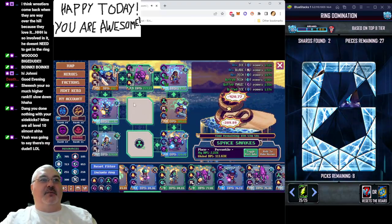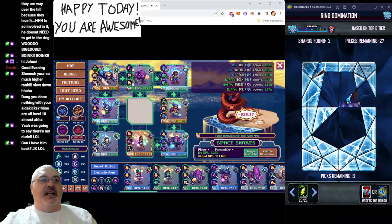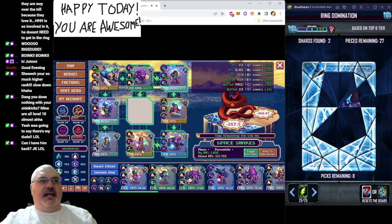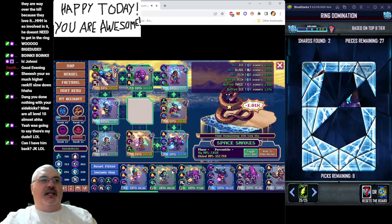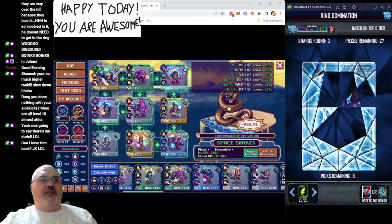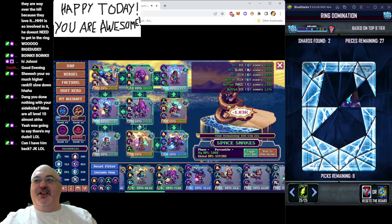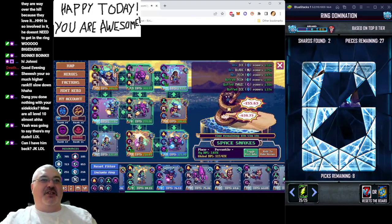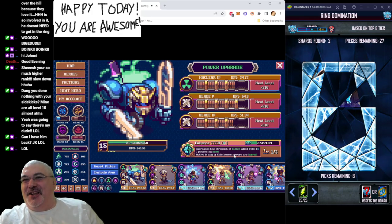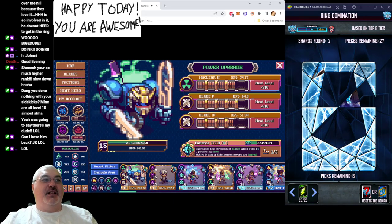Getting some more blade power guys. You can see his biggest power is a double blade, which is pretty dope. We're at 2.63 — if I go here, 3.63, but if I use a guy with a blade thing, 3.68. Even though it's a common, it's doing more damage than not. And no, Johnny Ridland, you cannot have him back, but I appreciate you because you're the best!